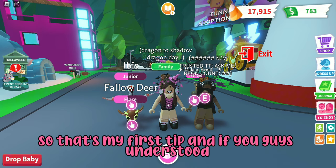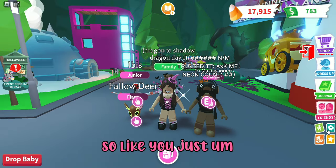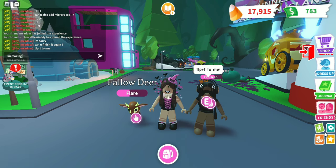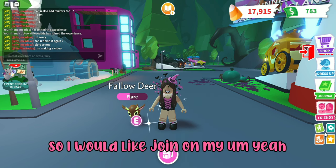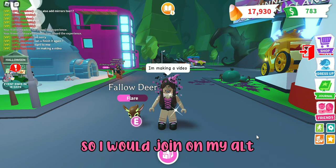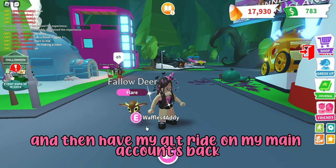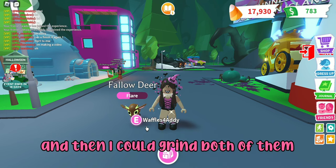So to recap: I would join on my alt, give it one of the fallow deers, equip it, have my alt ride on my main account's back, equip both pets, and then I can grind both of them at the same time.